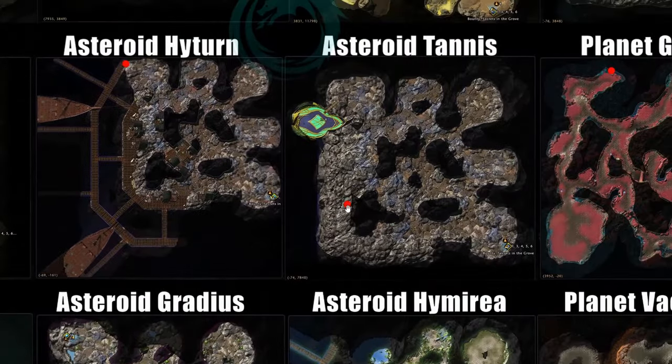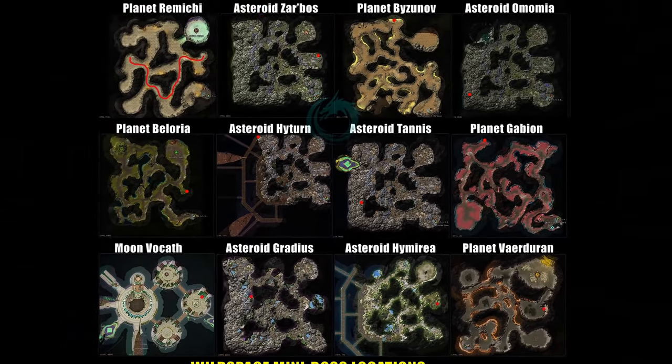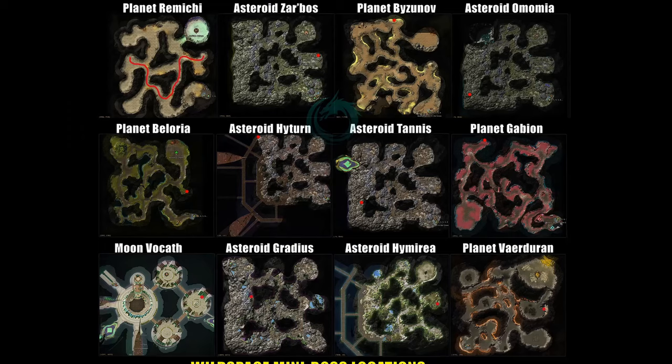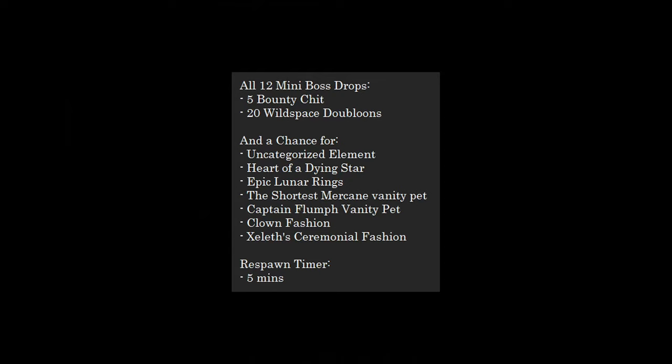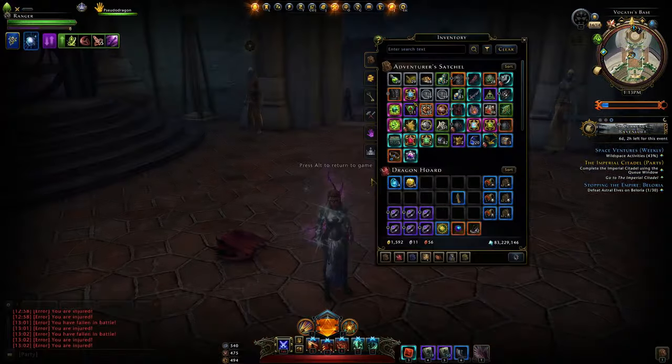The red dot for Asteroid Tannis is supposed to be just here — that's where the beholder boss is. You can check my previous video where I showcase the locations of each of those. The drops are the same across all of them. I killed about 50 or so yesterday and this is the kind of loot we're getting. The drop rates are pretty low — generally you'll kill a boss and get nothing other than the Wild Space doubloons and the bounty chit, which I still have no idea what you use on, as there's nothing in the store.